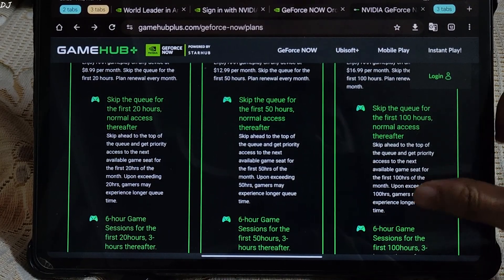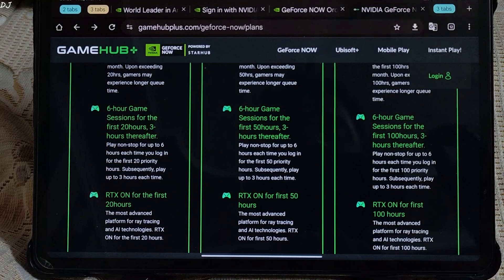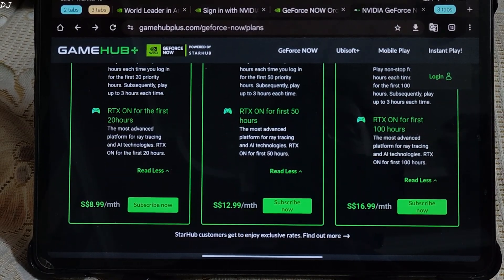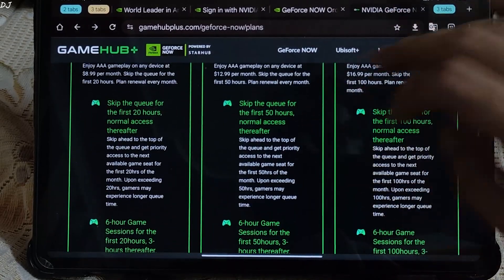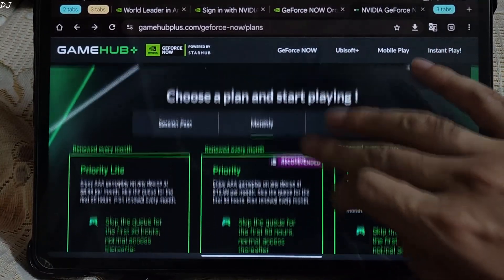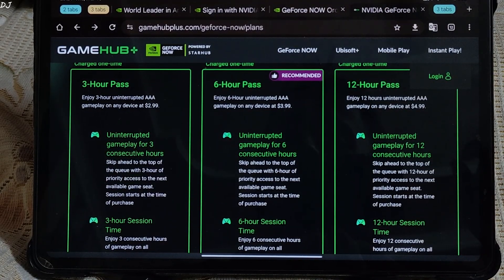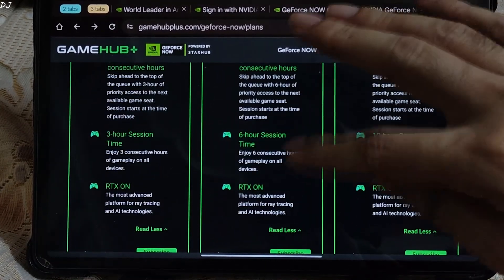After the first 100 hours, there will be a long waiting queue. The Priority Pro plan offers a 6-hour game session for the first 100 hours, then 3 hours thereafter. Ray tracing is on only for the first 100 hours. This plan is priced at around 16 Singapore dollars. I'm very disappointed with the Priority Light plan, priced at around 9 Singapore dollars, which only skips the queue for the first 20 hours. I'll be buying the Session Pass, which gives around 6 hours of play time at around 4 Singapore dollars, with ray tracing on.